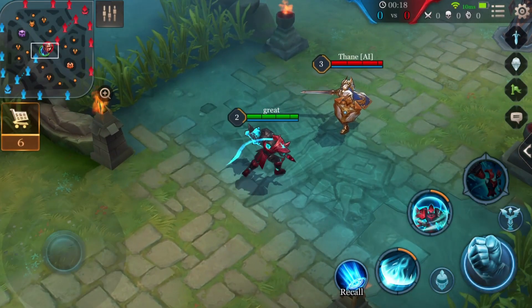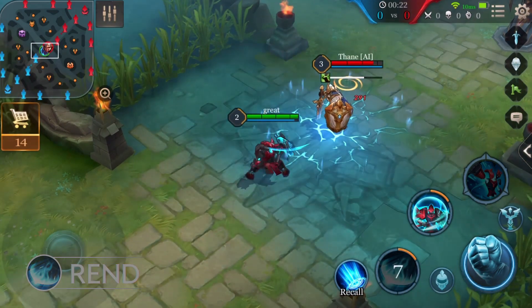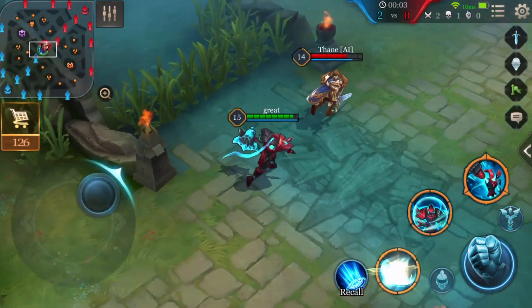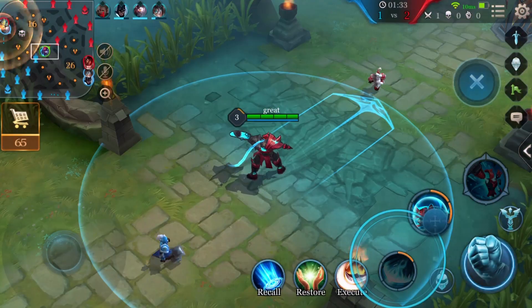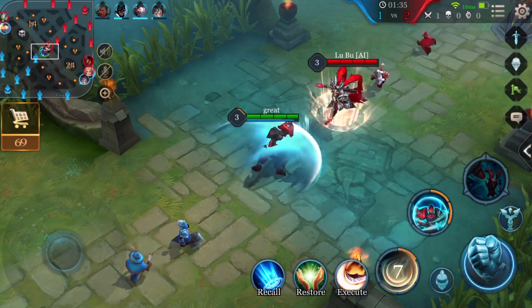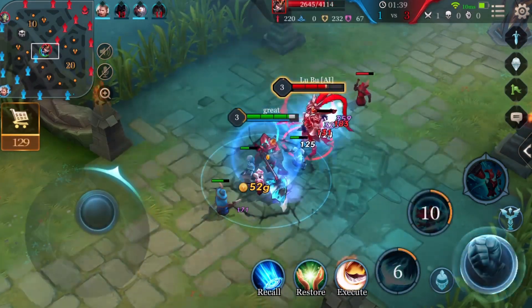First ability: Rend. Arduin swings his axe, sending out an energy arch that deals physical damage and slows enemy movement speed for 2 seconds. If Arduin hits an enemy hero, he can also smash his axe into the ground to deal physical damage and knock enemies into the air for 1 second.